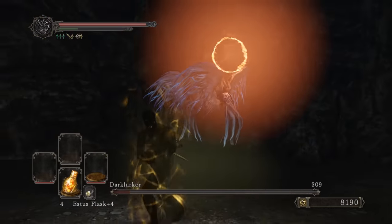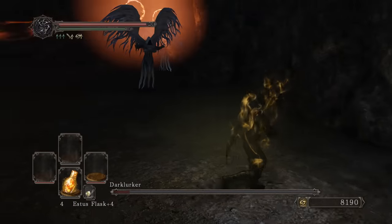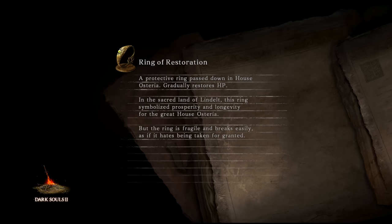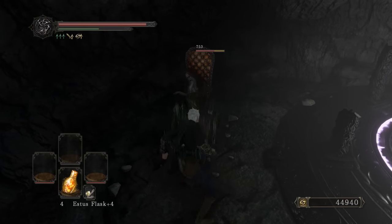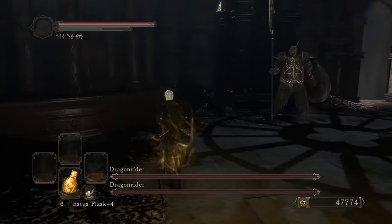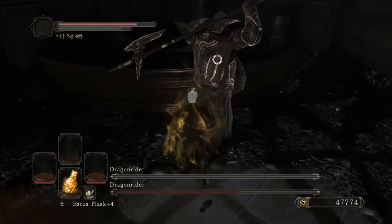Ultimate strategy - hide and wait. Both of them are doing it - bunch of pussies! Yeah, they're both dead. I knew it was going to be a little weird so that's why I did it right now. Velstadt, the Royal Aegis - Silver Fang's sensei, I'm going to catch these hands. Three hits - give me that power stance.